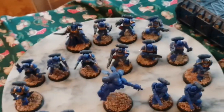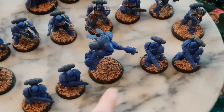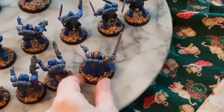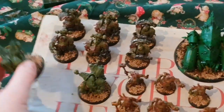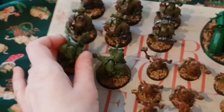As you can see I've put on their rubble bases - I'm going very simply with just basic rubble bases, which is kind of cool. I've undercoated the Death Guard figures a different colour - green - which is quite cool.